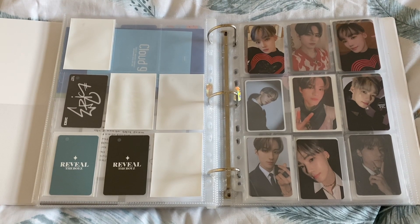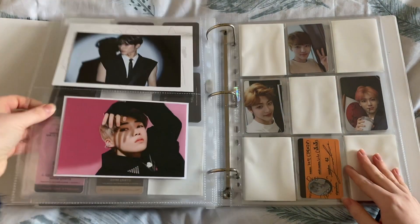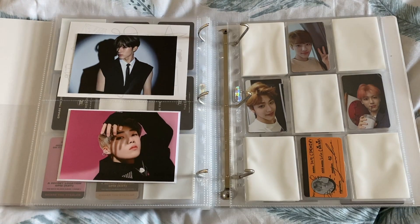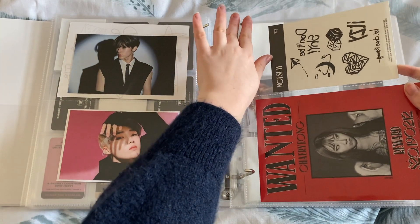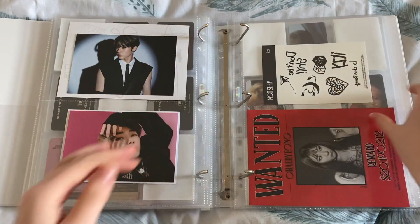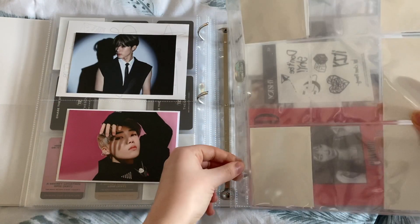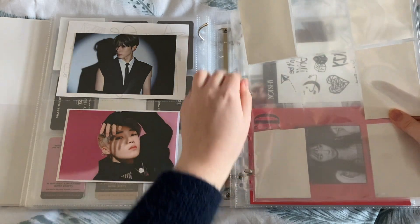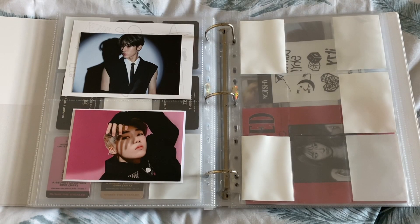All we have left is some Itzy cards, which means I need to actually set up my Itzy section here. The Not Shy pre-order benefits — I have her tattoo sheet and her little postcard. I say little, it's a big postcard. And then I have pages here for Itzy — Not Shy. I have two cards for Itzy, nothing for the next, and then all of her solo cards for Not Shy.